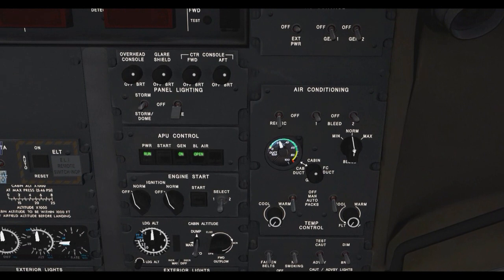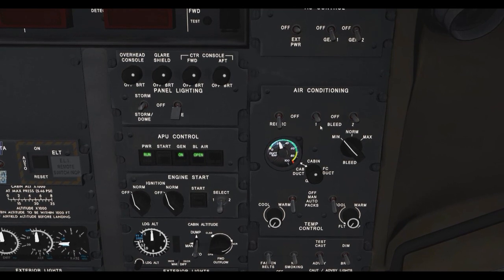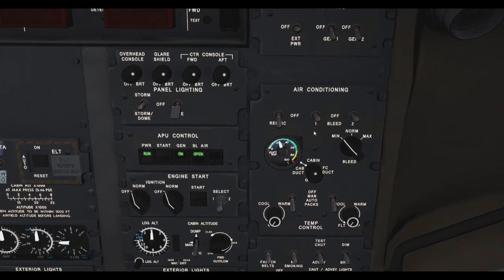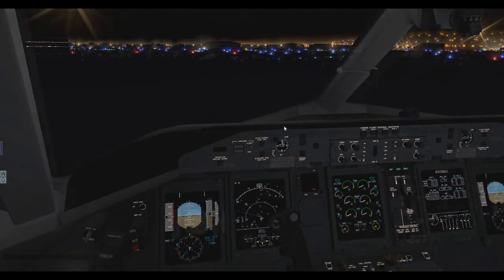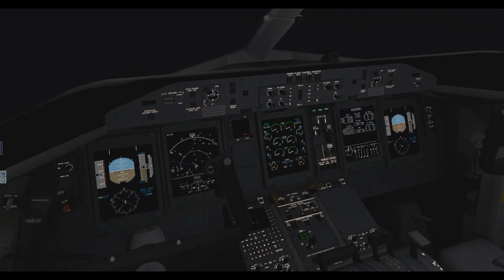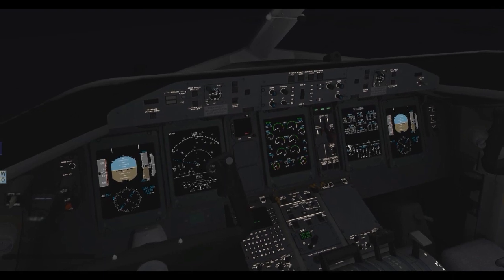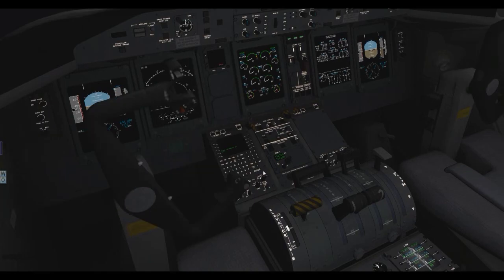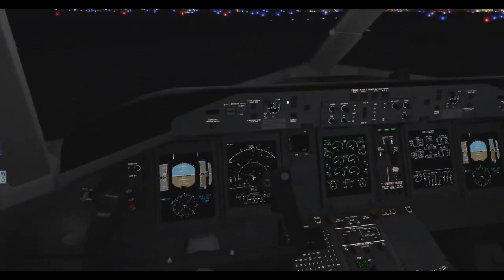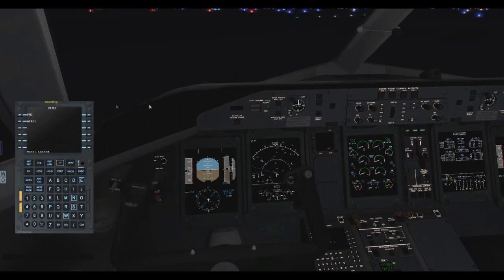Now we're in the checks section where we do the FMC. We check our PFD, MFD, and so on — they all look good, no issues. Now we get into the FMC. We're not going to use the default FMC because we have XFMC. If I hit F9, it brings up this FMC here, and we're going to be using this for tonight — it works just fine.